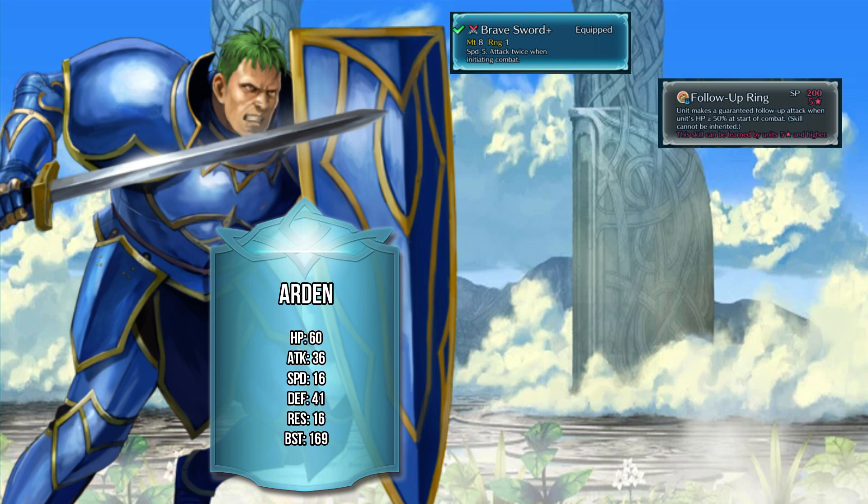First, let's talk about positional skills. Pivot is what I usually use for armored units, or Reposition — there's no ifs, ands, or buts about it, these are just good skills to have on any unit. From his massive 41 defense, we want to give you an idea of what is going to happen.